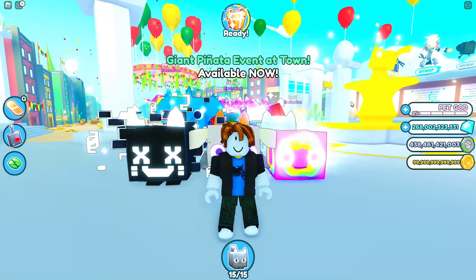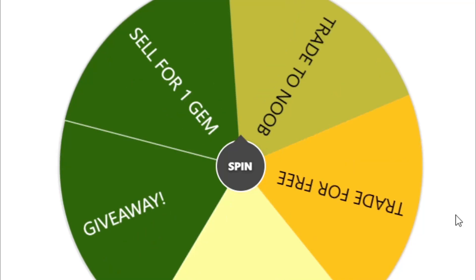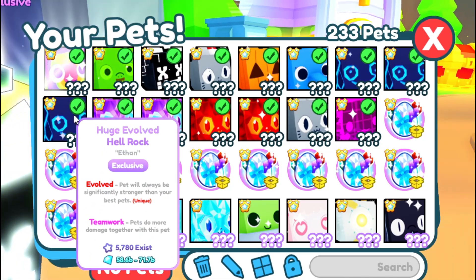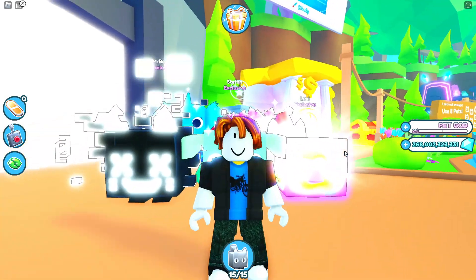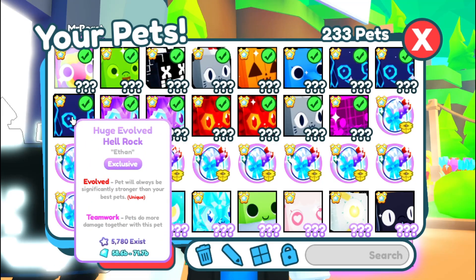We must get a Titanic Lucky Pet. If I don't, this wheel says what I have to do with my best pet. And my best pet right now is a huge pet — it says I have to trade it away to one of you guys for free. My best pets right now are the huge Rainbow Slime, huge Evolved Hellrock, and even the huge Hologram Axolotl. So guys, be sure to subscribe and watch until the end, because if I don't get the Titanic Lucky today, one of you guys will get this huge Evolved Hellrock for free.